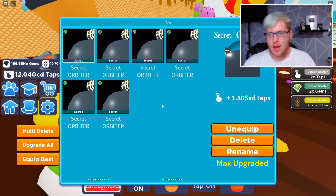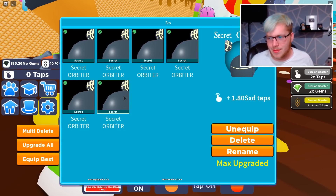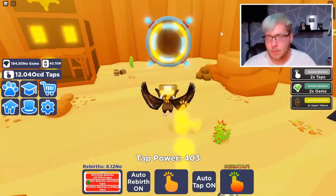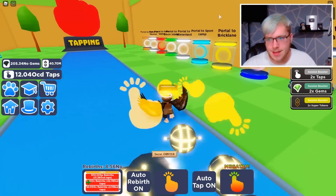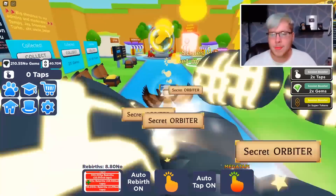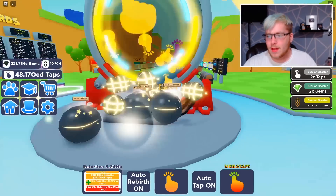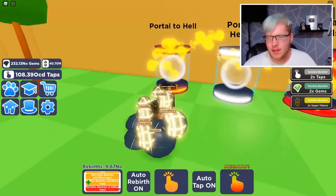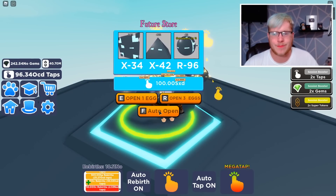Something happened and I don't exactly know how or why, but if you look at my pet inventory, all of the secret pets are gone except for the orbiter. I genuinely don't know what happened. Do you lose secret pets when you super rebirth? I think you keep the ones you have equipped but lose the rest. I'm not exactly sure, so I want to test it real quick. I'm going to try to get at least one secret pet and see if I lose it when I super rebirth.